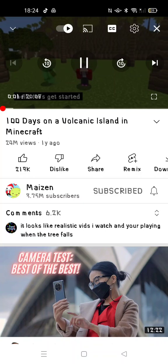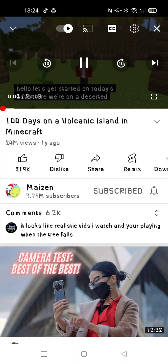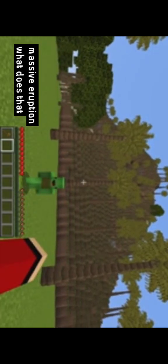Hello! Let's get started on today's adventure. We're on a deserted island and something really, really terrible is about to happen here. In exactly 100 days, there will be a massive eruption! It means that in 100 days, we need to gather supplies and build a shelter in order to survive. Let's work together and do everything we can.